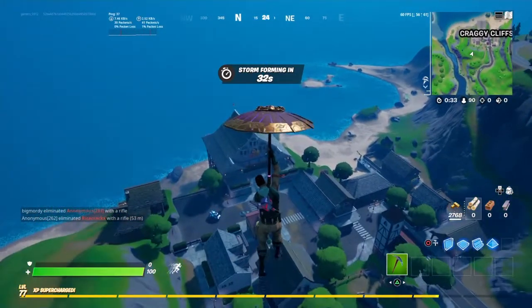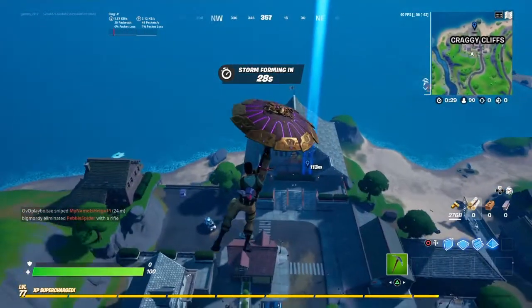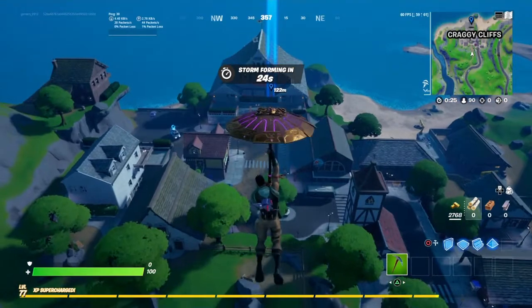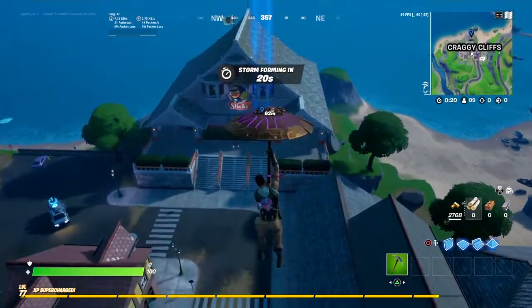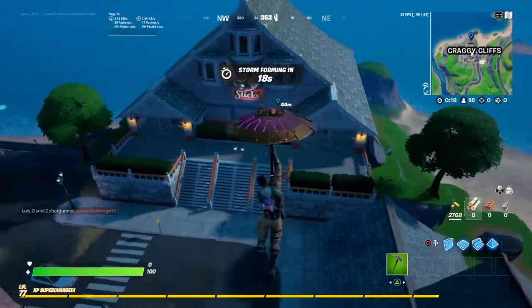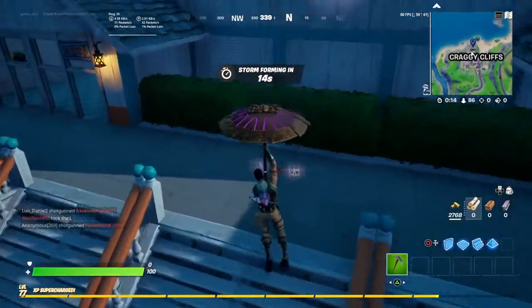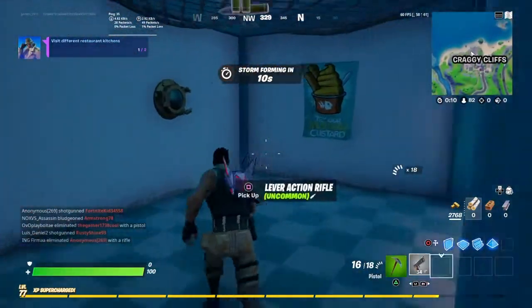To do the challenge, you have to go into two kitchens. This guy named Sleuth was doing stuff about health inspections. What you have to do is, when you glide in, go to the Fish Chicken restaurant — only the Fish Chicken restaurant. Go inside and boom, you get the challenge.